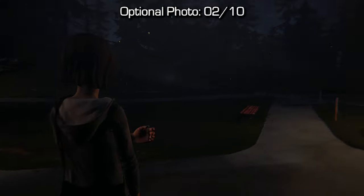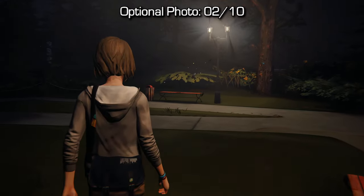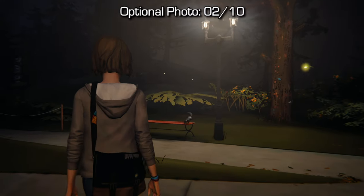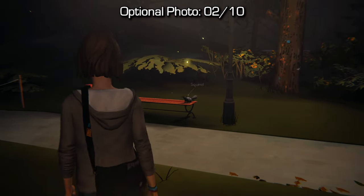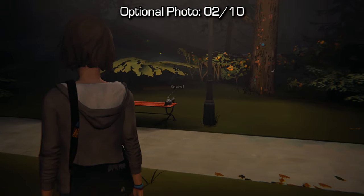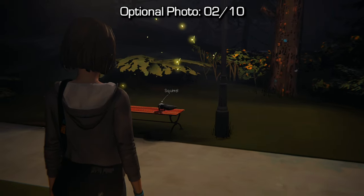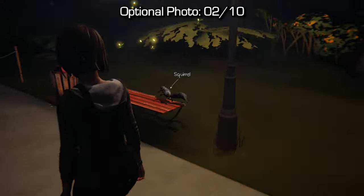For the second optional photo, come outside and go to the right-hand side from where you exit and you'll see the squirrel on a bench near a light post. You'll need to go up very close to that squirrel and then rewind time all the way to the very beginning in order to catch it in a small loop where it dances with some fireflies, and then you'll be able to take a picture of it. It only works if you rewind time all the way to the beginning and you're very, very close to it, so keep that in mind.